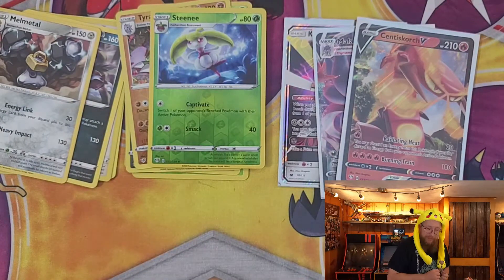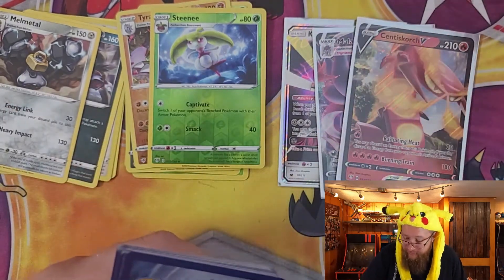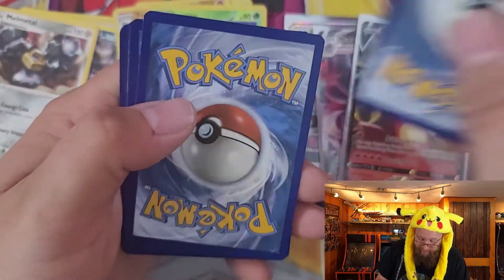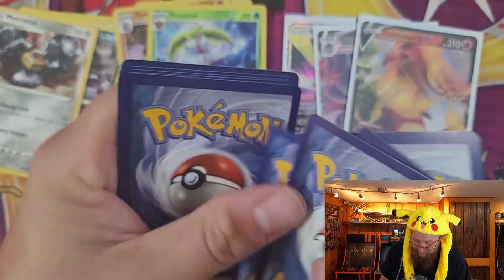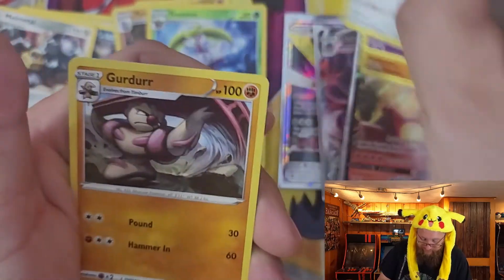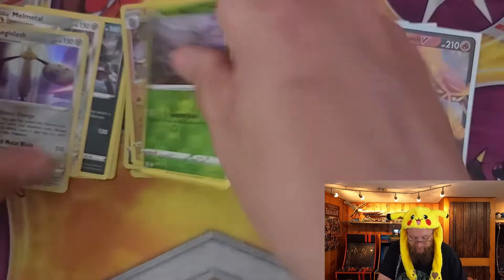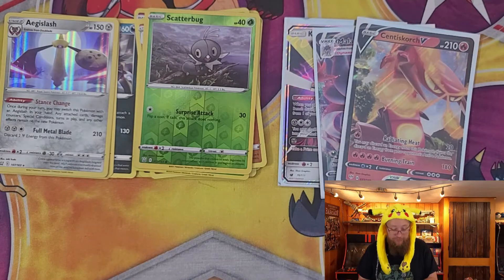On to I think eight packs of Battle Styles. It's been really hard to pull cards out of this set — doesn't seem like it's very high demand. I've got booster boxes for under a hundred dollars, which at this point is practically unheard of. We've got a Houndour, Shinx, Gligar, Spinda, Bronzor, Girder, Urn of Vitality, Energy Recycler, a reverse holo Scatterbug, and a holo Aegislash for the rare.